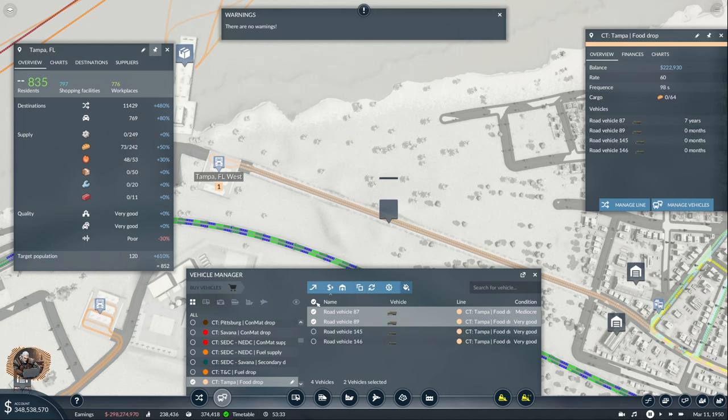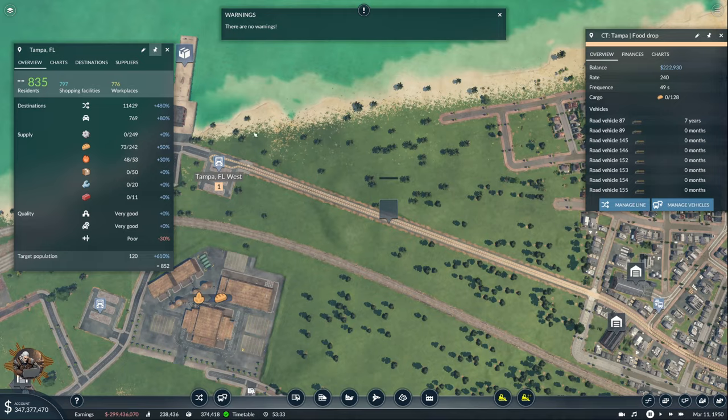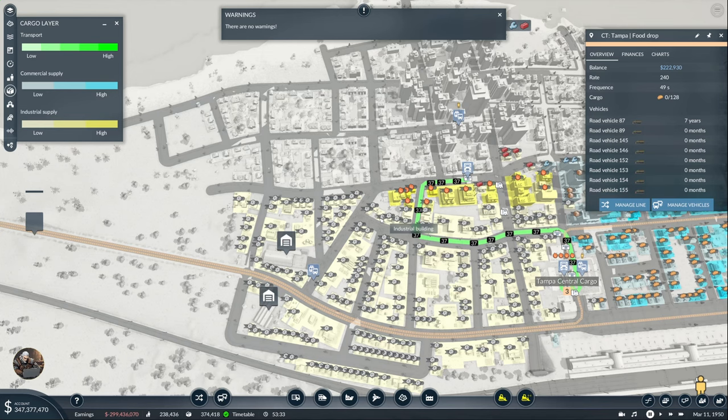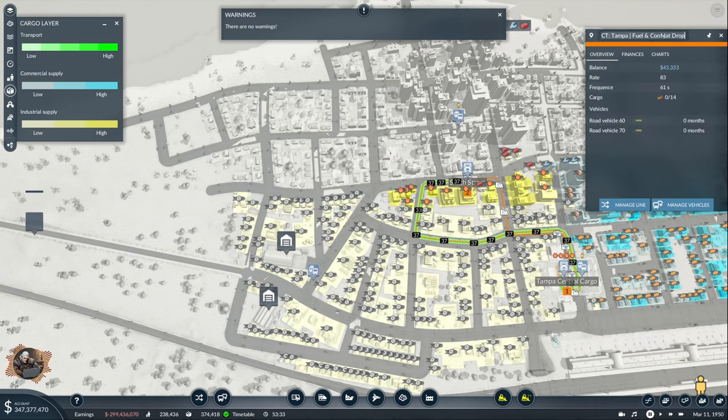Tampa food drop is ready. Now we need fuel and construction material as well from here. They had a drop — Smith Street. That means I have fuel and construction drop. Or this is just going to be secondary drop — no, this is going to be just fuel and construction drop. The deliveries can combine things, but the drops, because they are in very specific areas, cannot.